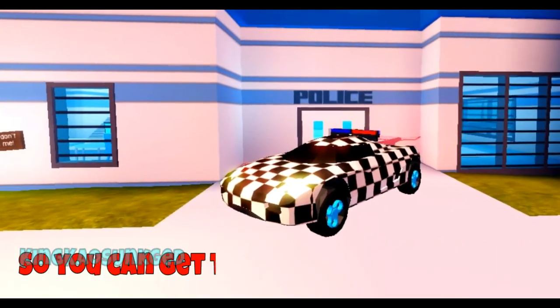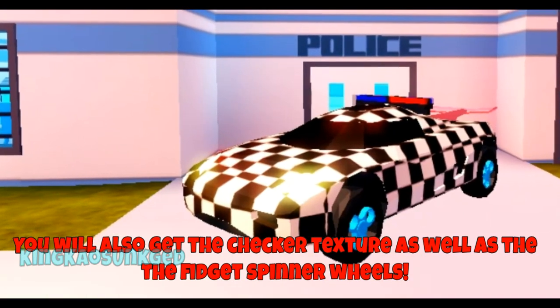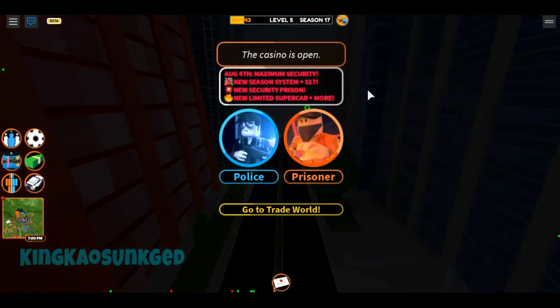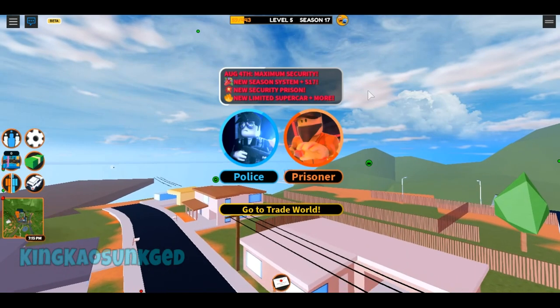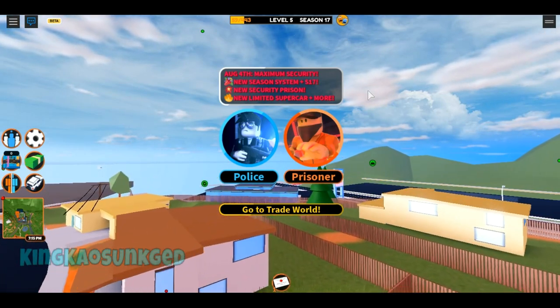Make sure to like and subscribe. So it's the Torpedo right here — you will also get the checkered texture as well as the fidget spinner. Alright guys, welcome back to another video. Today we are going to be showing you why some of the Jailbreak vehicles are in trouble. So let's get into it.